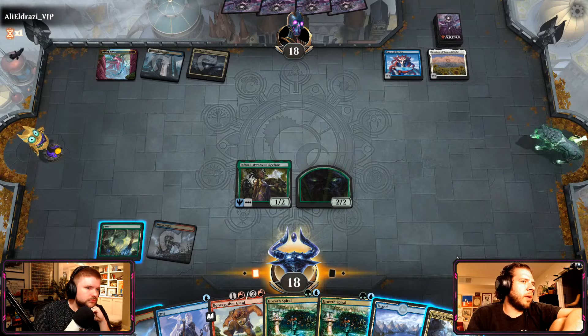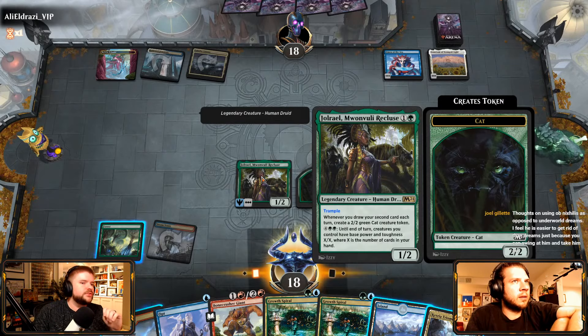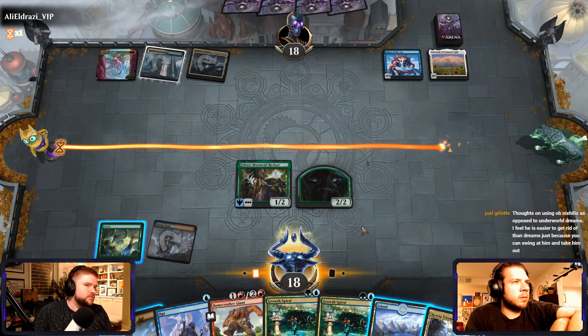Wait, does she say each turn? Yeah, when you draw your second card each turn. Oh, so EOT, you're Growth Spiraling on their turn. Oh my God, that's so sick! Well, it's second card, so we will have not drawn a first card on their turn. We would need to figure out a way to draw two cards on their turn if that's what we were going to do.